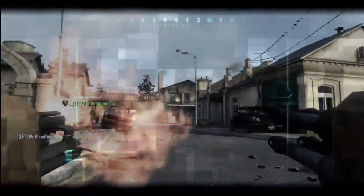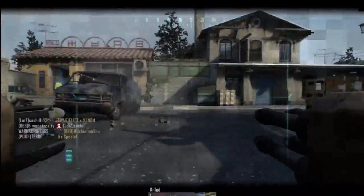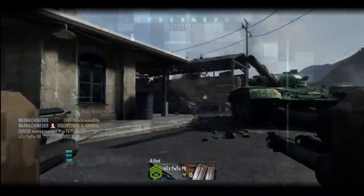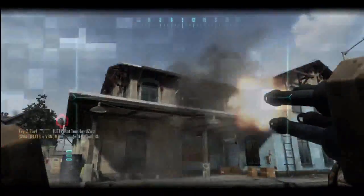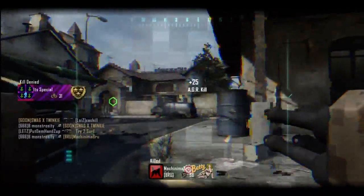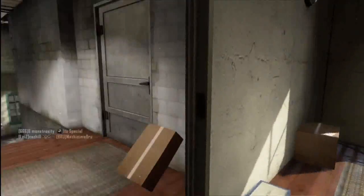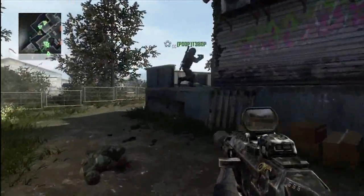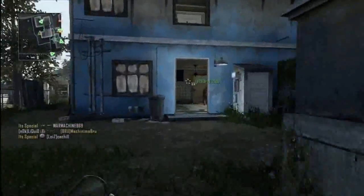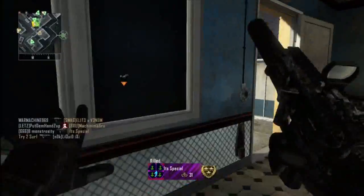I'd much rather prefer having Blind Eye on than launchers, because it takes forever to aim up at a UAV. As for tactical and lethal grenades, you take a chance throwing them — you might not kill anybody. With claymores and bouncing betties: bouncing betties you can duck down to avoid, but claymores are more devastating. If you have Engineer, you'll see where they are, and you can use their placement to predict where the enemy is positioned.